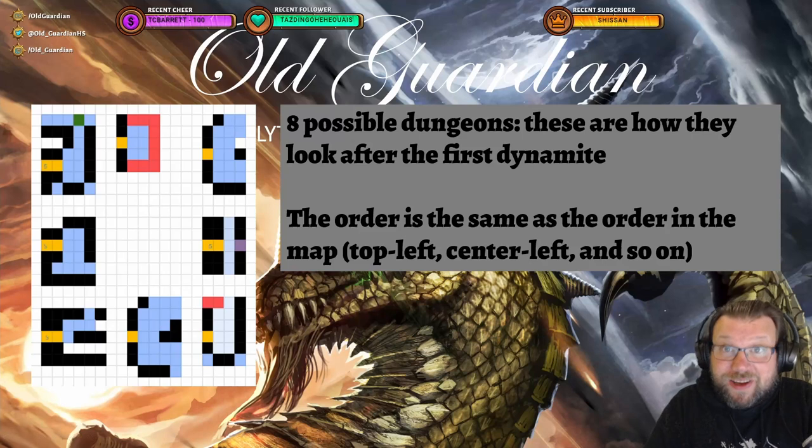Hello everyone, it's Old Guardian here. There's been a fair bit of confusion regarding the Cariel's Maze in Shimmering Snowflake card back secret, and in this video I want to take a look at one specific step that lots of people are having problems with — determining which dungeon you're in after you've used your first dynamite in Cariel's Maze and you have broken free of the initial area.